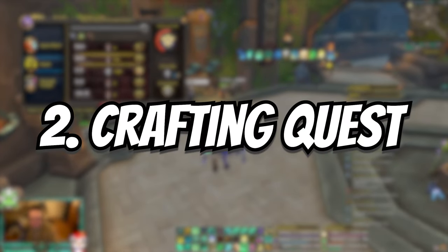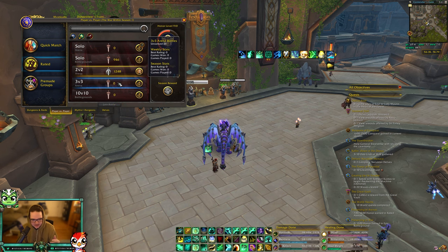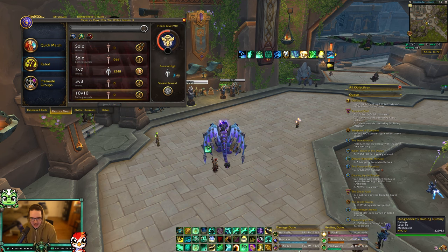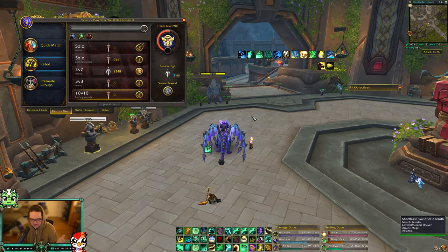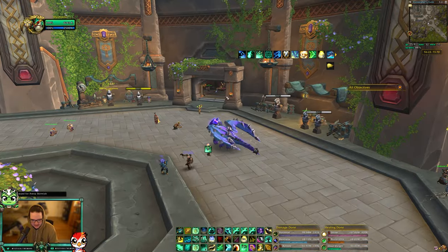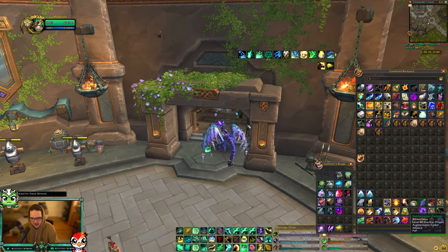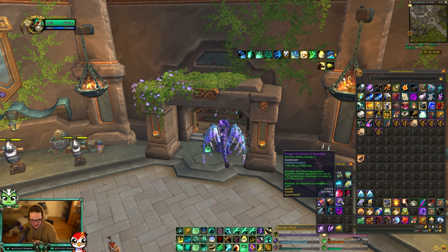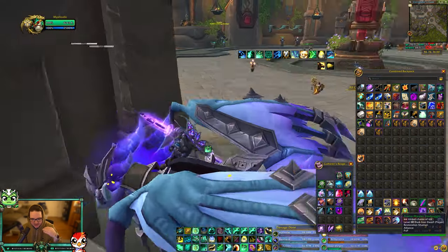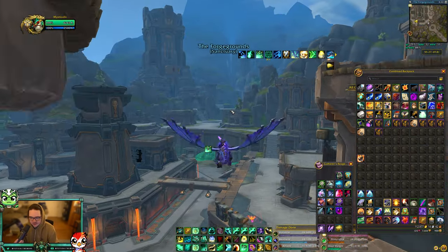The next thing you want to do is you want to do any kind of rated PvP — solo shuffle, BG blitz, twos, threes, RBGs, it doesn't matter. What's going to happen is at the end of that game you play, you're going to get a quest. A quest is going to pop up, you're going to hand it in to one of these vendors over here, and you're going to get nine currency to craft a piece of gear. You should get nine Forge Gladiator's Heraldry. You need these to craft PvP gear. What these do is this will scale up any of the crafted gear you get to conquest item level, which is absolutely insane.